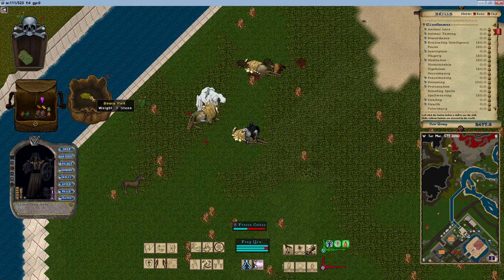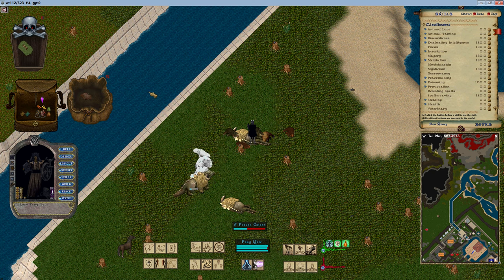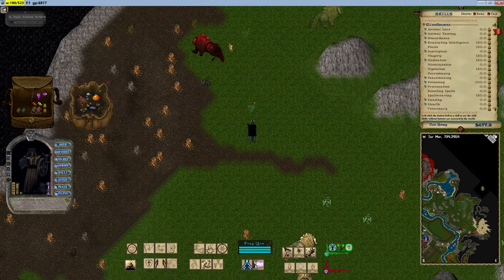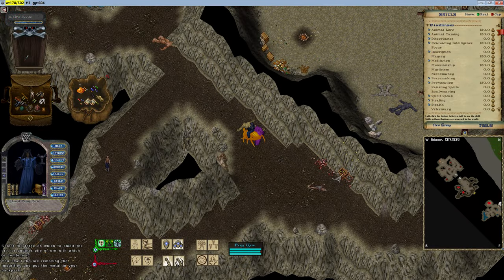Burra Pelt is required to imbue high intensities of Physical Resist, Fire, Cold, Poison, and Energy Resist onto items. A pelt will always drop as loot from the High Plains Burra, and occasionally from the Lowland Burra and the Ruddy Burra in Termur.